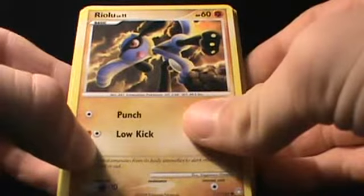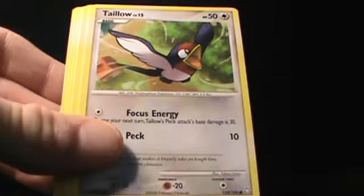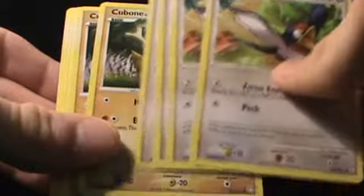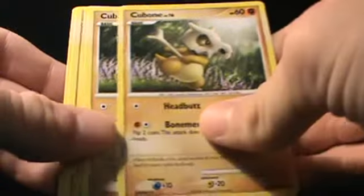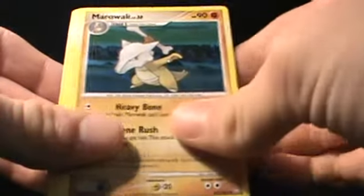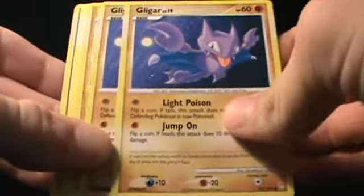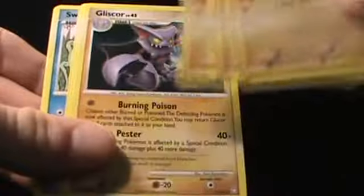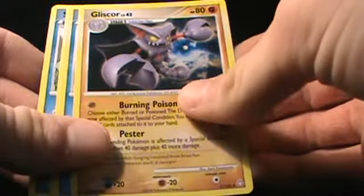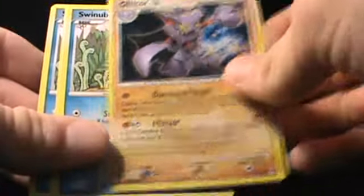Now for the Pokemon, aside from Regigigas, you have two Riolu and four Taylo — not sure why it's in this deck, but it's there. Then you've got four Cubone and two Marowak for its evolved form. You've got four Gligar, which is a pretty cool Pokemon, and also its evolved form Gliscor — you've got one of those. That's actually a rare holo, and this is the variant version — the non-holo version of the holo card.